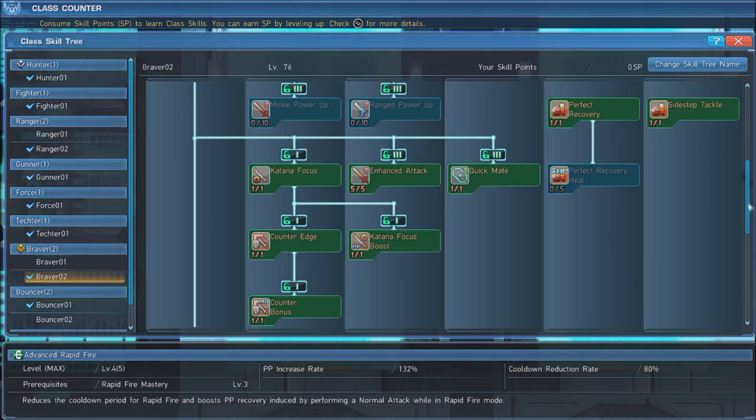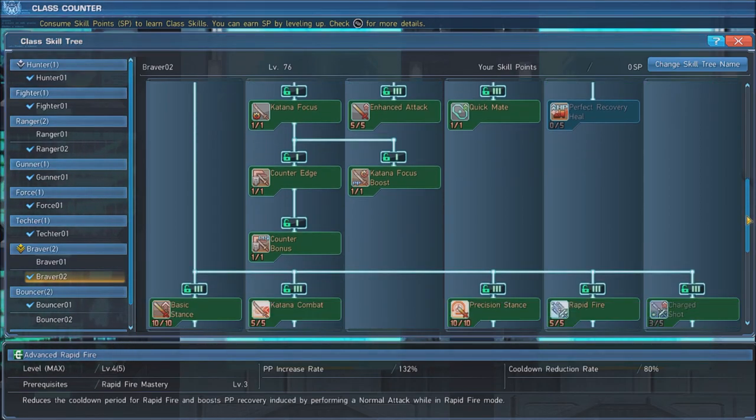When the gauge is full, performing a counter attack by attacking immediately after blocking will temporarily grant an enhanced state that increases your melee damage even further, while also increasing the PP you regenerate when attacking. In this state, your focus gauge will deplete over time, and the state will end when the gauge is empty. Next, max out Enhanced Attack, which boosts the damage of normal attacks, followed by Quick Mate, which lets you drink potions faster.